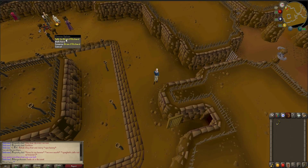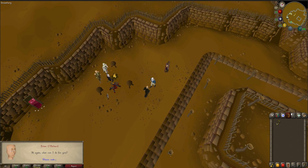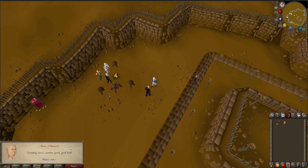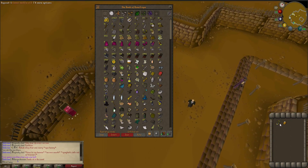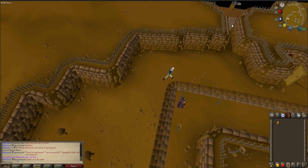Before going in you need to speak to Brian or Richard and he will give you a gem. You do however have to have no other items on you whilst in the maze, so you cannot enter unless you put the games necklace back in the bank. Now that we have only the mystic jewel on us, we can enter the maze.